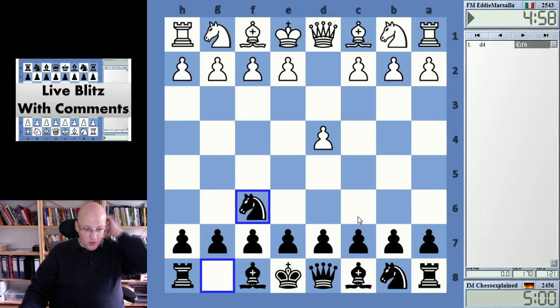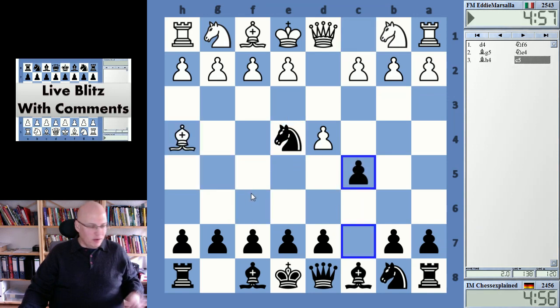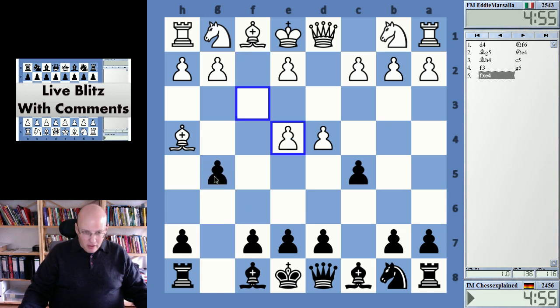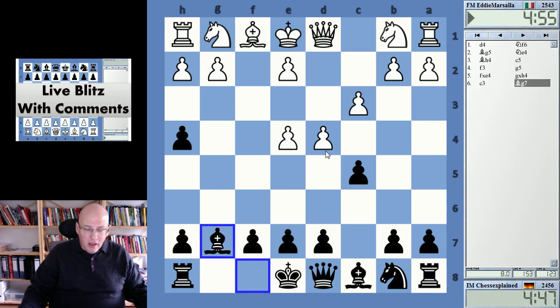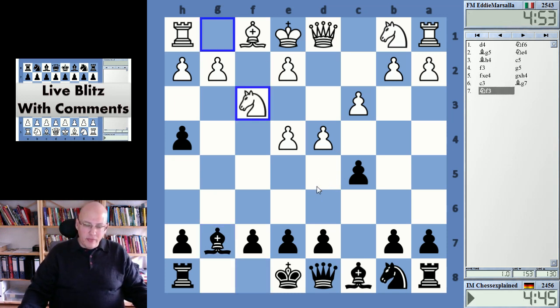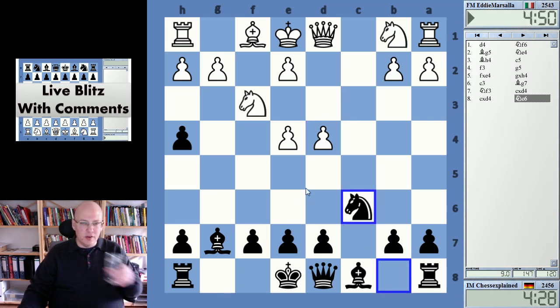Hello and welcome to this video playing Eddie Marsala. This is the guy I played a draw against earlier. I forgot to press the record button for that game, which was a real shame because it was a very sharp, interesting game. So here I am as white — white is terrible on the dark squares, absolutely terrible, but my position is still somewhat manageable, so we'll see.